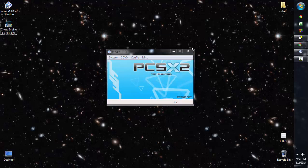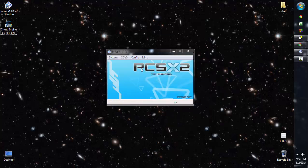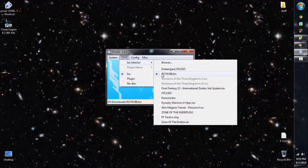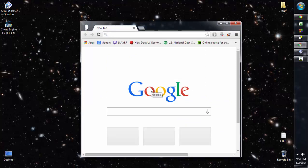Next I'll talk about Cheat Engine, which is a hexadecimal editor. Basically, when you load the ISO from your computer, it gets sent straight to your memory. This .bin file is around 496 megabytes, which fits easily into most people's RAM these days. When you're running the game, the game is in memory, and Cheat Engine reads the whole program's memory and lets you search through it and modify it.